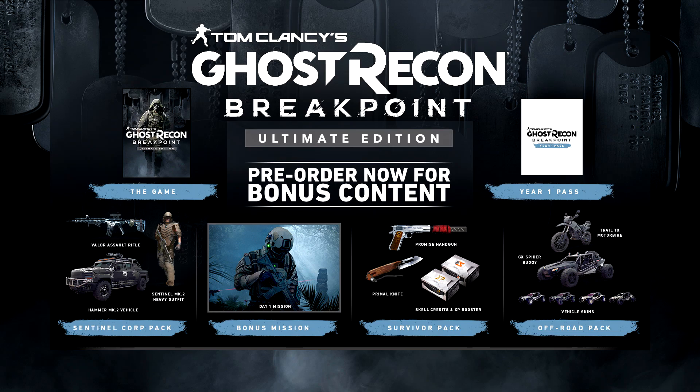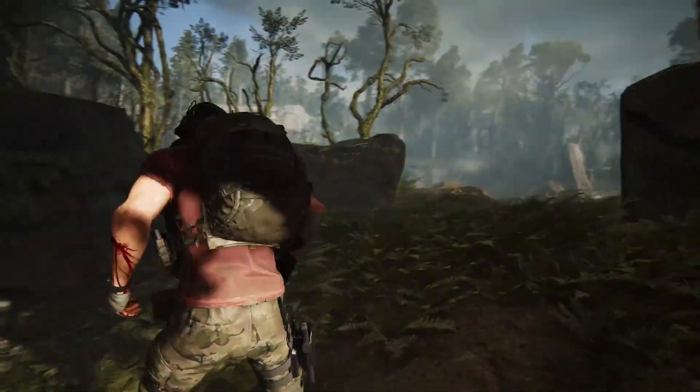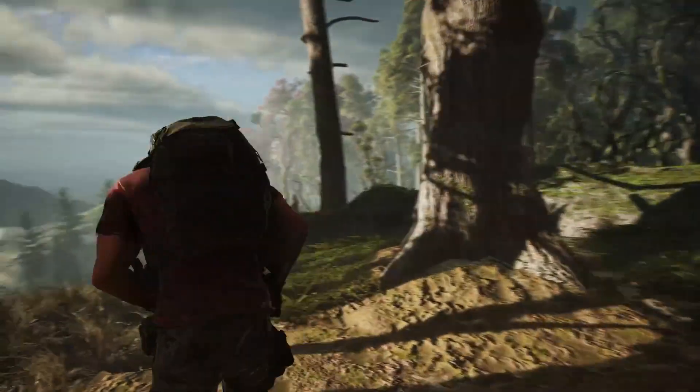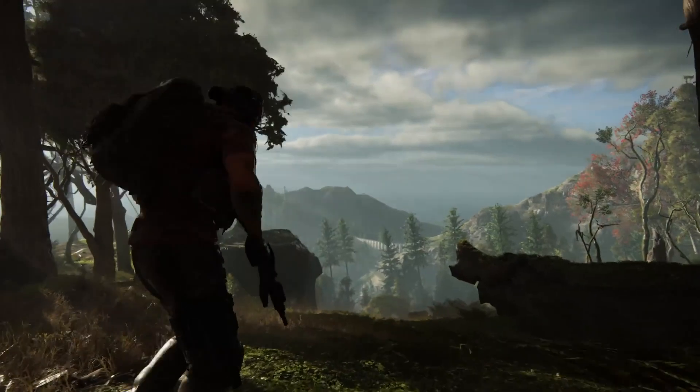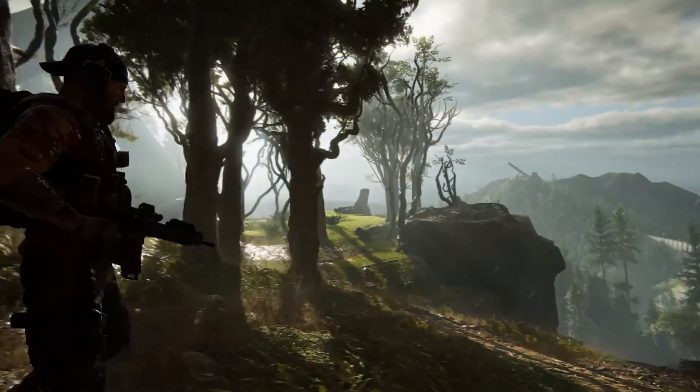The Ultimate Edition is retailed at $119.99, and includes three-day early access, a one-year pass, and the Ultimate Pack — Survivor, Sacred Land, and Off-Road Pack. The GameStop Ultimate Steelbook Edition is retailed at $129.99 and includes three-day early access, one-year pass, and the Ultimate Pack with the Survivor, Sacred Land, and Off-Road Pack.